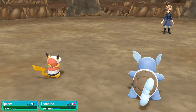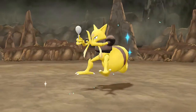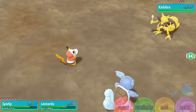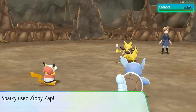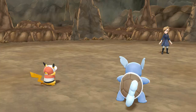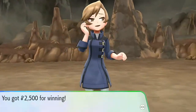Look at that — Pikachu's just going to end everybody! Here she comes out with a Kadabra. Let's go — Zippy Zap and a Bite Attack to finish him off. Zippy Zap takes care of Kadabra. I'm almost tempted to do a full walkthrough with just Pikachu.